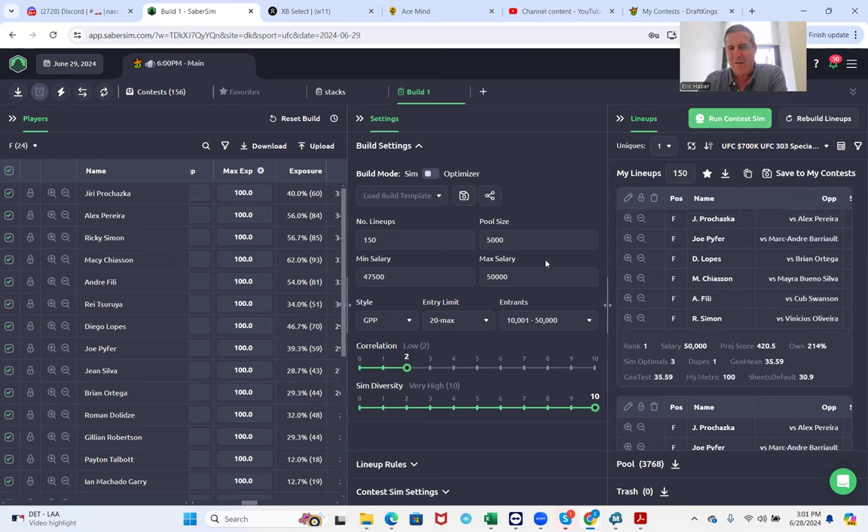Let's look at the sim lineups where we ran it against our own pool. The thing about this approach is that it doesn't do a great job with dupes. If you want the set of lineups most likely to hit the optimal, you'd use projections, run the sims, and run it against your pool. You could then make more min-uniques, giving you more combinations. But do you have a shot to win the whole thing? Probably not, because sim products don't do the greatest job with dupes.